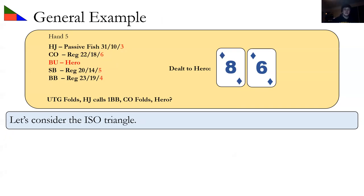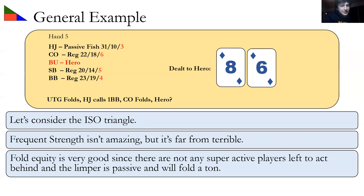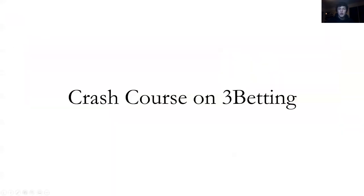General example with a suited connector on the button: frequent strength isn't amazing but it's far from terrible — we can make straights, flushes, and some pairs. Fold equity is actually pretty decent, and the limper is passive. We're on the button so position is great. All three factors are in our favor — ISO raise.